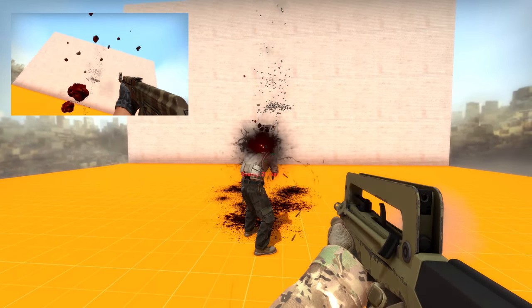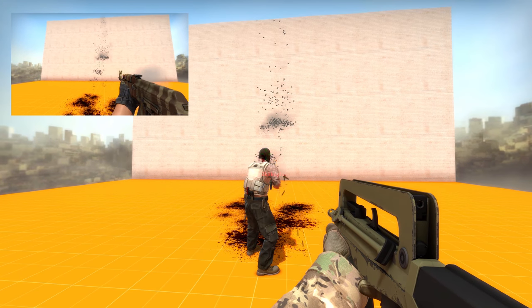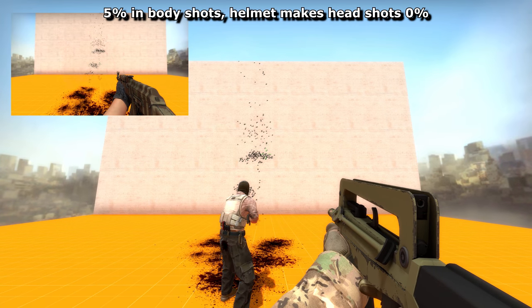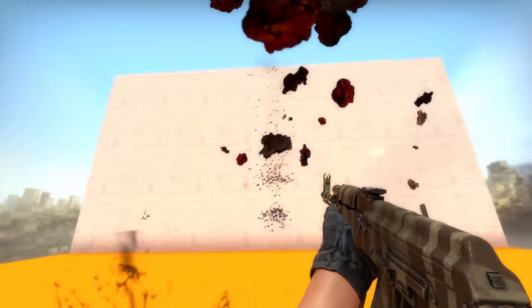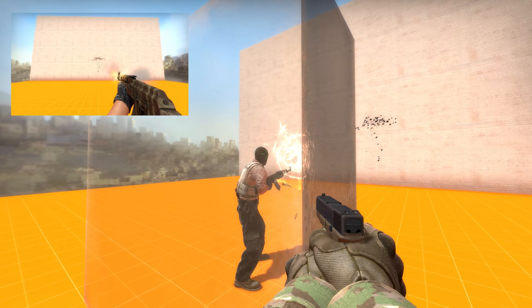So how do we get rid of this horrible aim punch effect? It's simple — you don't get shot. But if you do, you make sure you're wearing armour, which will reduce it down to just 5%. It'll still cause you to miss shots, but it won't make it look like this. The 5% thing is still questionable — a lot of people would argue that having armour should reduce aim punch completely, as it's super annoying.